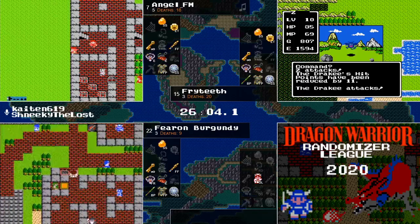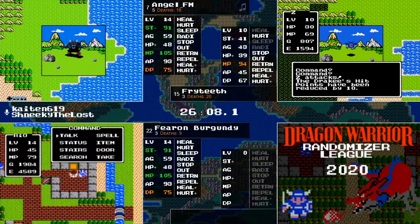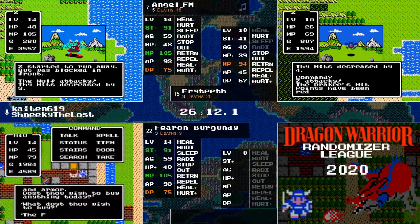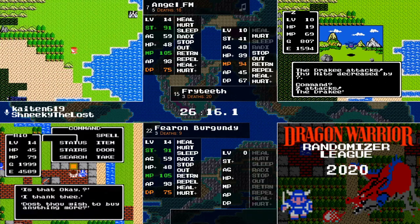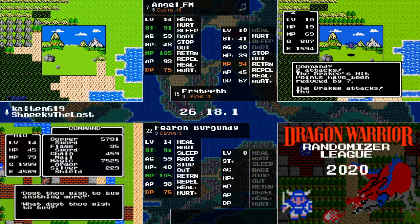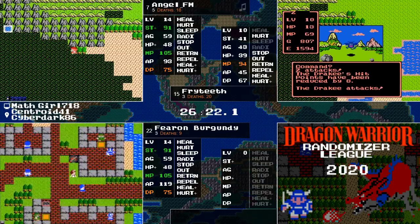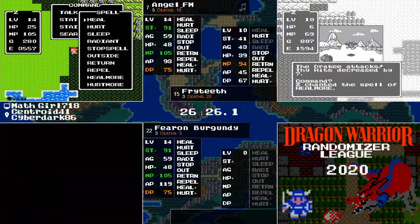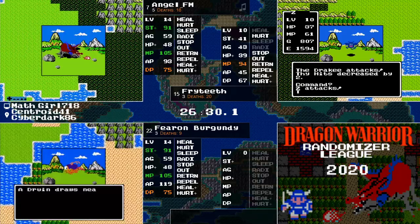And to answer the question from chat — yeah, next week there's going to be a different set of flags, and there will be no Hurtmore next week, so that'll be interesting. Ooh, Flamesword on the cheap — only 35 gold for the Flamesword, the best weapon in the game. Sign me up for that Flamesword. I'm not gonna refuse a huge amount of damage.